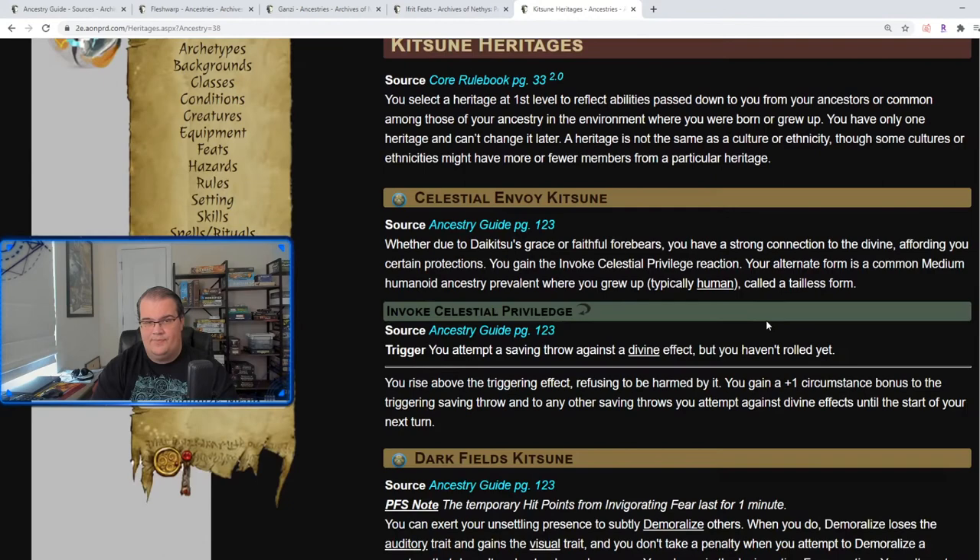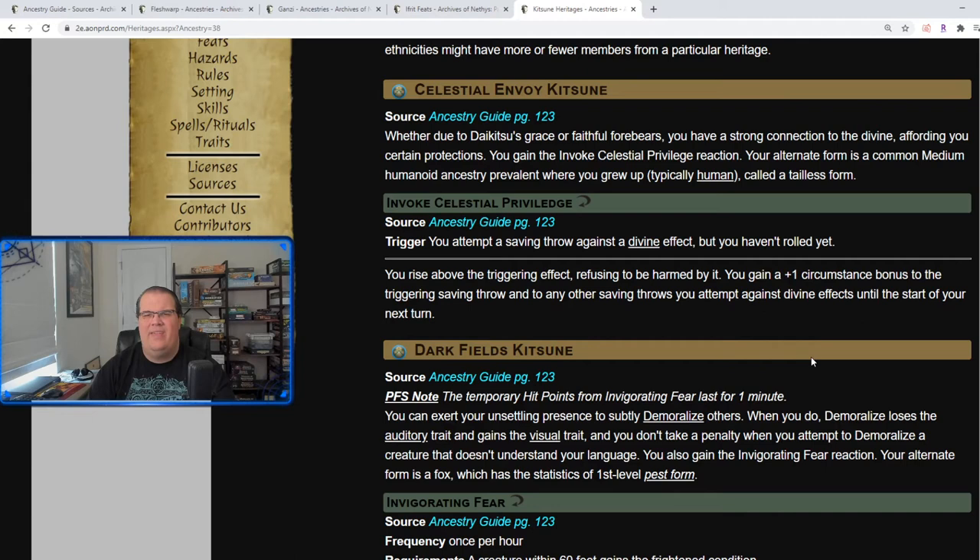Heritages: Celestial Envoy Kitsune — you gain the Invoke Celestial Privilege ability and your other form is a human. Invoke Celestial Privilege: when you make a saving throw against a divine effect you get a plus one on the check — essentially divine protection.